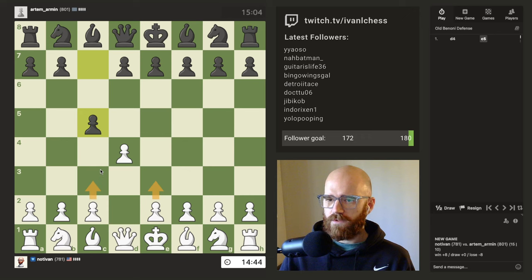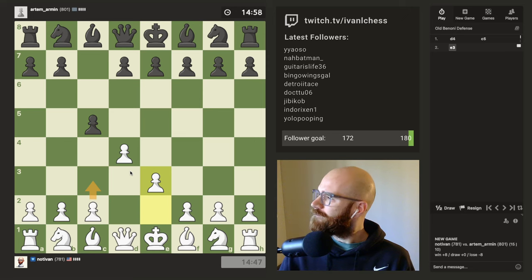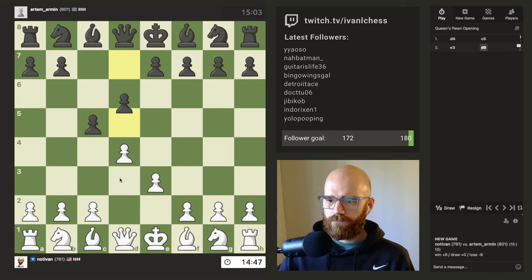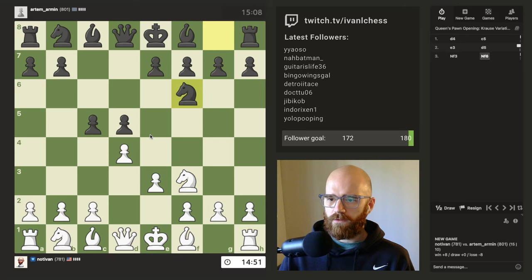This is some sneaky trap. I think I just made a mistake. I should have went C3. I kind of want him to take so I can take with the E pawn here. Otherwise I might be in a little bit of trouble.